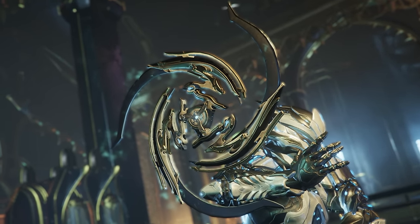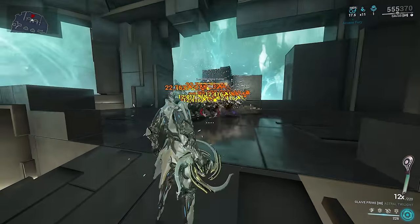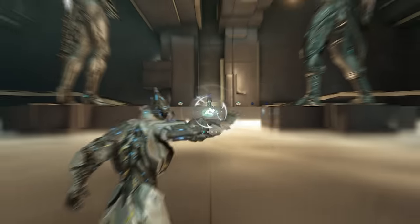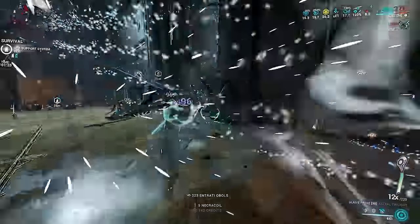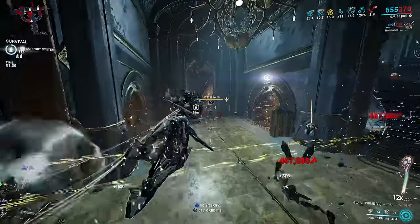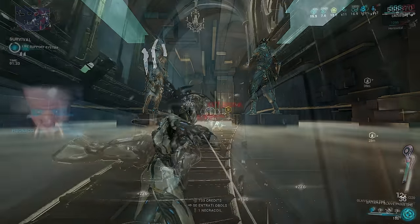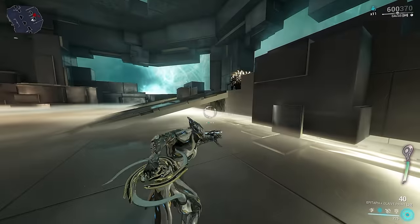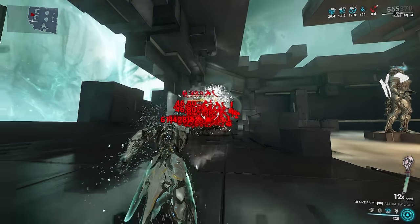Glaives, and specifically Glaive Prime, are not powerful for their normal melee attacks, rather having a unique mid-throw heavy attack responsible for all of their power. Holding down your melee key will charge a throw, with an early release giving 30 meters of travel distance and a full charge giving 50 meters. It bounces up to 3 times with 1 meter punch through, and heavy attacking produces a 4.8 meter explosion, causing the Glaive to immediately return. This explosion is pure blast with guaranteed impact and slash procs, requires no line of sight, and has no damage falloff.